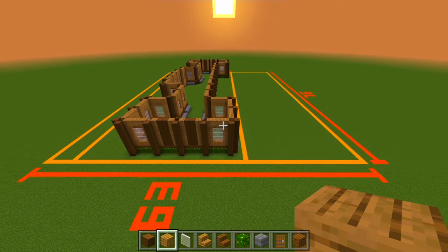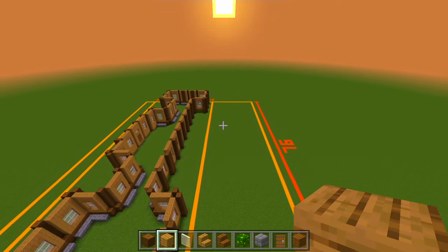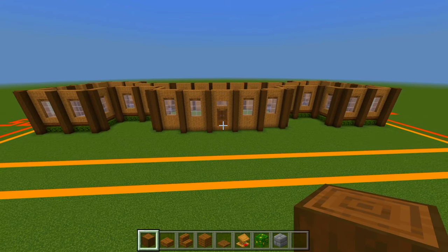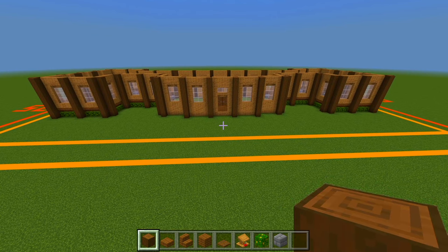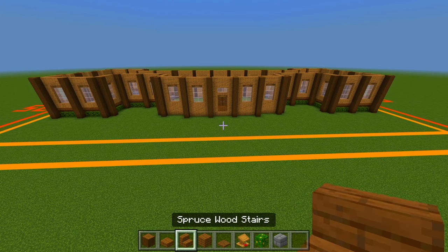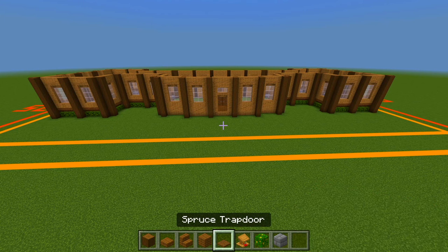Now we have all of the exterior walls marked out for the first floor of the house. I'm going to do one more thing here in part one, and that's going to be the deck at the back side of the house. Make sure you have the stripped spruce logs, some spruce wood slabs, spruce wood stairs, spruce wood planks, and spruce trapdoors.